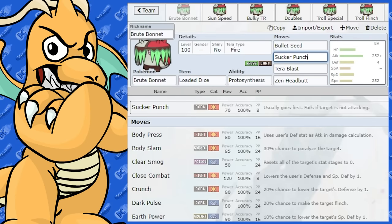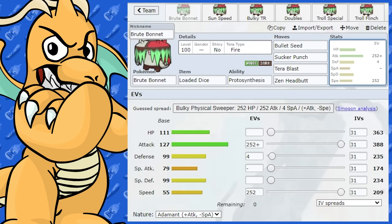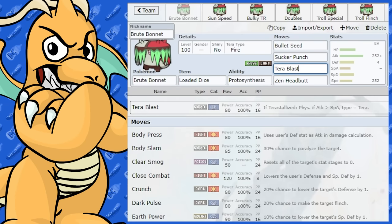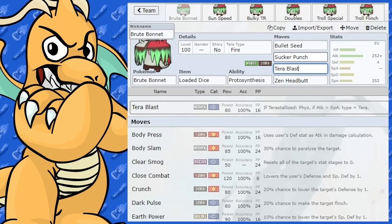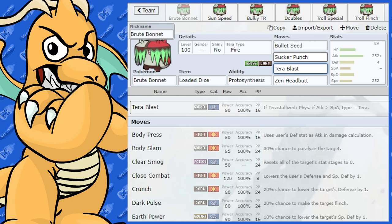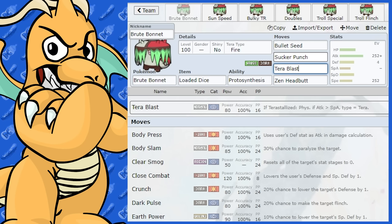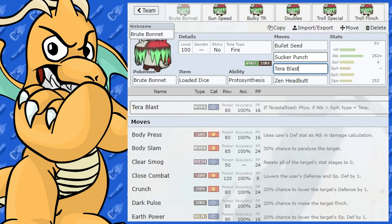It's got Sucker Punch too, which is great for a slow Pokemon. I've got Tera Blast Fire on here — it is 4 times weak to Bug, so bear that in mind. It could be a nice surprise having Tera Fire: Bug comes in, Scizor comes in trying to X-Scissor, and then you go for a Tera Blast Fire and absolutely roast them, or you know they're going to come in for a U-Turn — boom, go for the Tera Fire and one-shot them. That's a nice surprise sort of build.